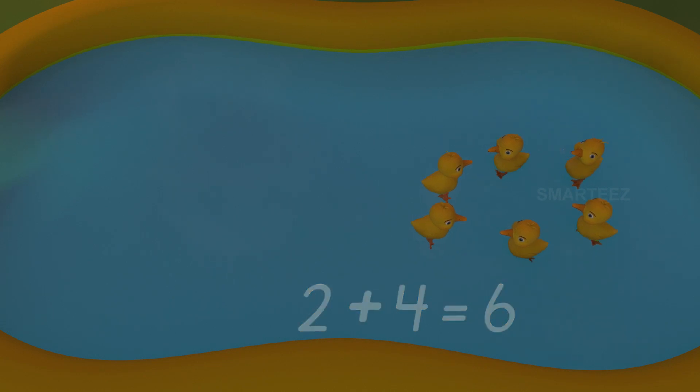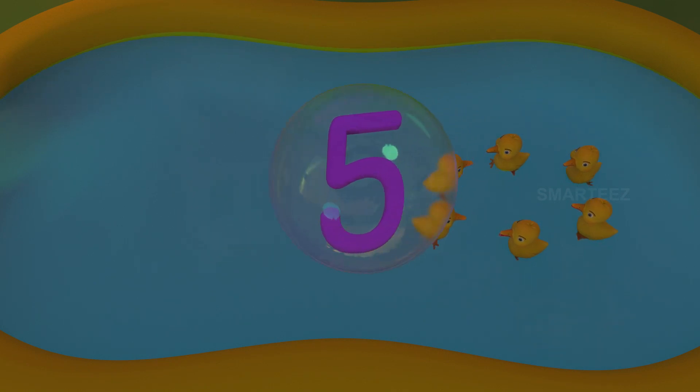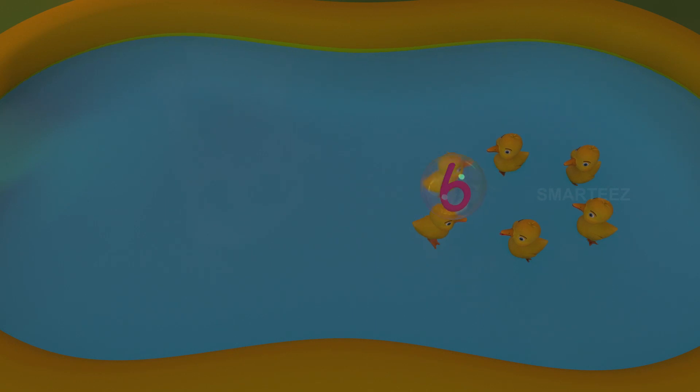It's my turn now. There are four in the tub. This will make it five. And this will be six. Six. Yes, it is six. It's two over here and four over there. So when you join two more to the four ducklings in the tub, it becomes six. One, two, three, four, five, six.